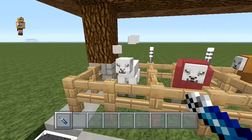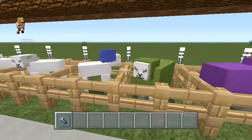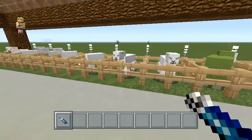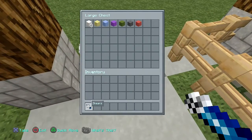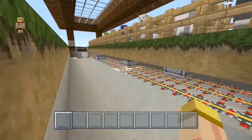Once you shear each sheep you're gonna notice right away that the wool is gonna fall on the floor. The cool thing is it's actually gonna disappear immediately, which is a plus because what's happening is it's actually all getting picked up and transported into this chest in front of us. That's exactly what we want — a fully automated system that you really don't have to do much work. We really can't bypass the whole shearing part of it, but this is a really great way to have this kind of natural feel to it.